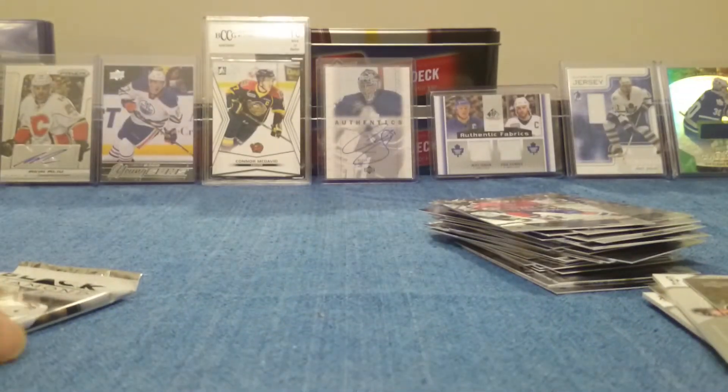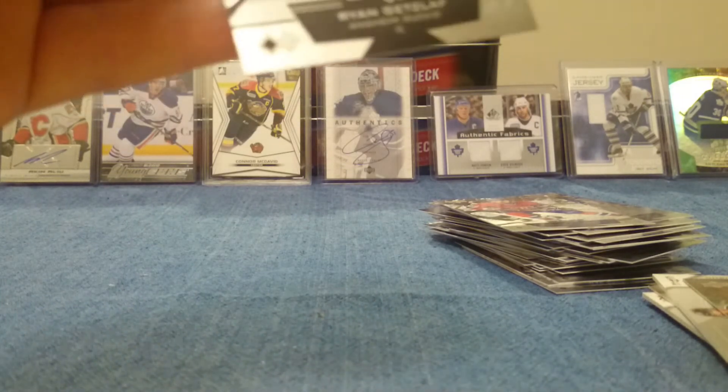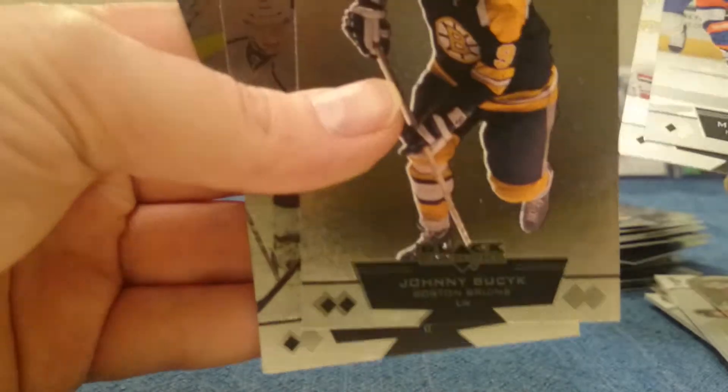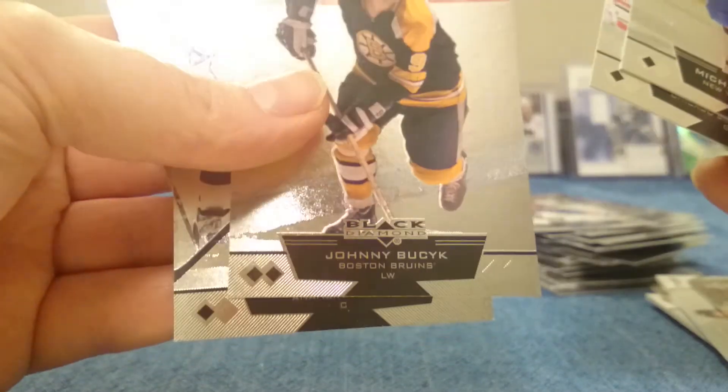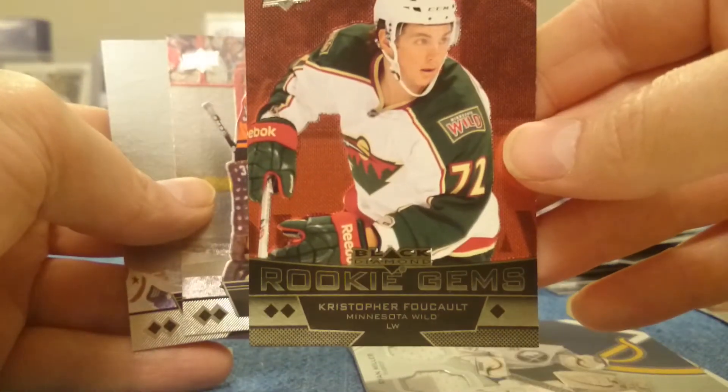And that would be a double. Alright, last pack. No more Jersey Cards - I don't think it's gonna be anything good. Grabner, Crawford. Double Diamond there, Busick, Getzlaff, Steve Weiss. So not bad.